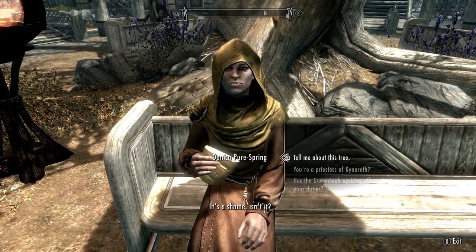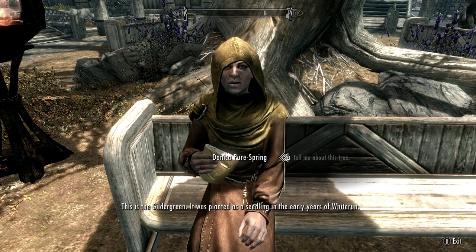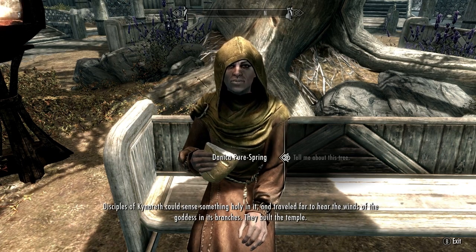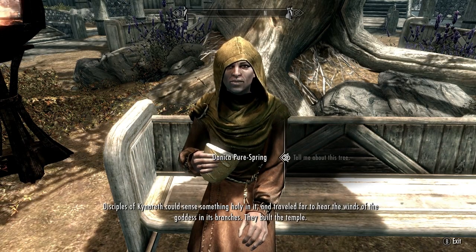There's an old woman sitting by the large tree in Whiterun whose name is Danica Purespring. Talk to her about the tree and she'll mention that the tree is not doing very well and needs the sap of the parent tree to save it. You're also going to need to get a special blade called Nettlebane to cut it.